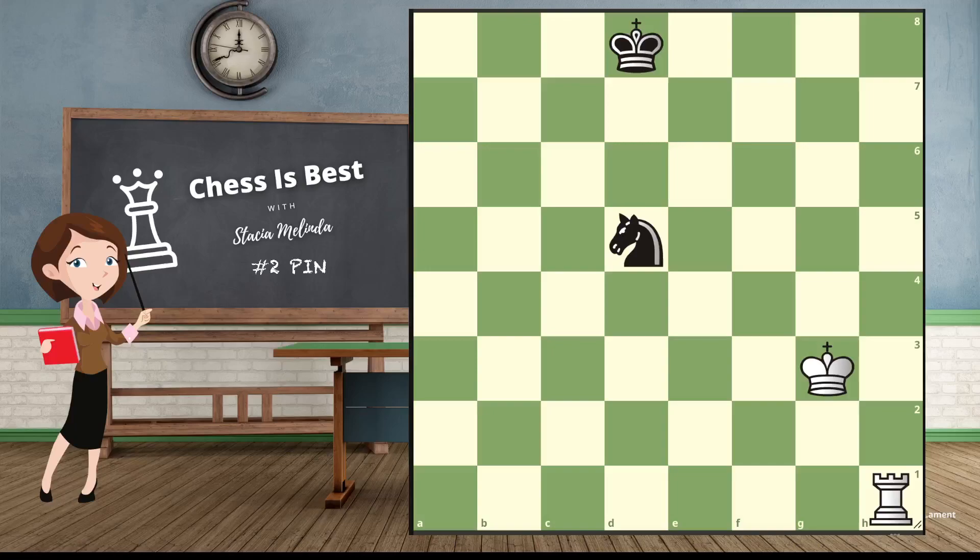Hey, this is Stacia and we're going to do number two, which is the pin. What we want to do is pin the knight to the king. A pin is when you attack something that has something more valuable behind it. A king is worth the whole game, so it's more valuable than a knight, which is worth three. By putting the rook on d1, we're pinning the knight to the king.